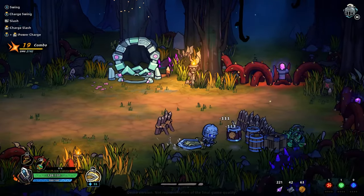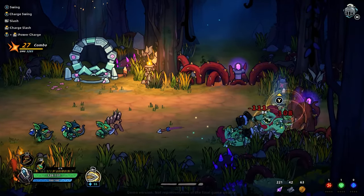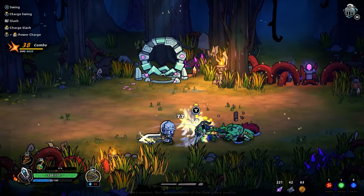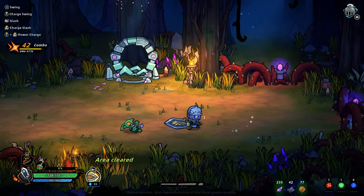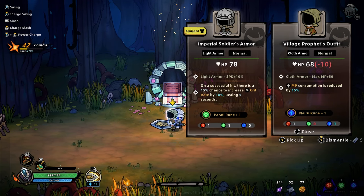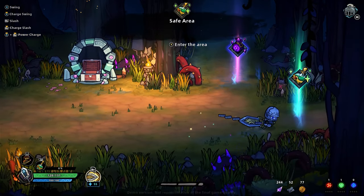Maybe you only regenerate HP when you're not taking damage or when you're not attacking. There are some combos you can do. I'm not very good with combos yet. Once a successful hit, there is a 15% increase grit. But we might as well dismantle it.